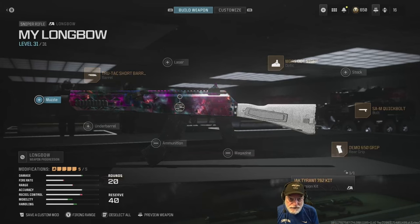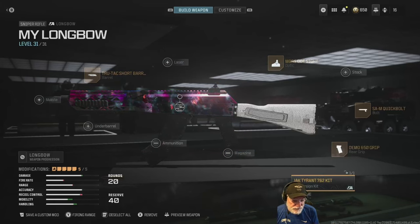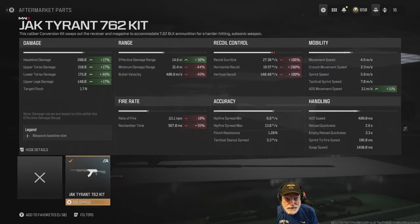Here's the configuration I used. You got to start with the Jack Tyrant, which gives you an 11% increase in ADS speed. Look at all the gun kick — but it's a sniper rifle and I'm going in free-for-all, so if the gun kicks and I don't hit first shot, I'm dead. But the effective damage range is up by 30%, and look at the damage.